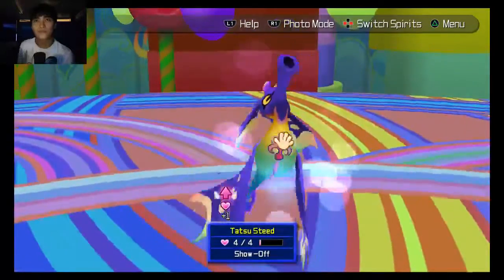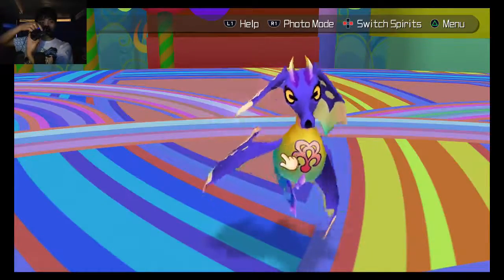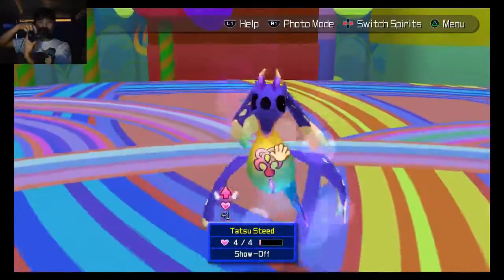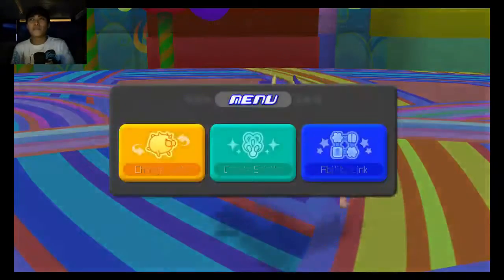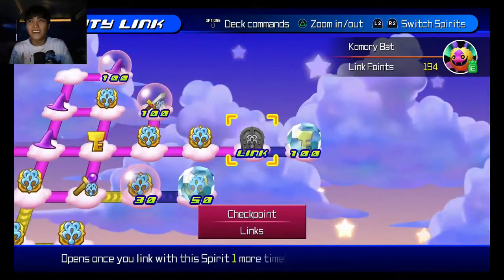Also, if anyone is wondering what's going on with my arm - when you have the controller, you can pet them by just rubbing the little touchpad thingy right here. And that's what's going on. I'm not freaking out with my right arm. Let's go ahead, check our ability links, and then we will drop to Sora. No, it's still not enough! After all that, it's still not enough. Huh.